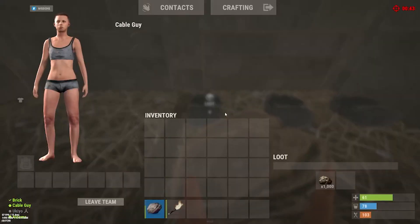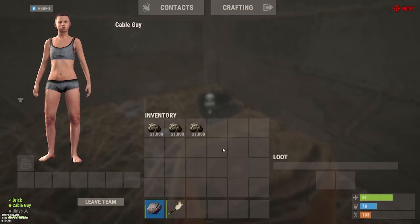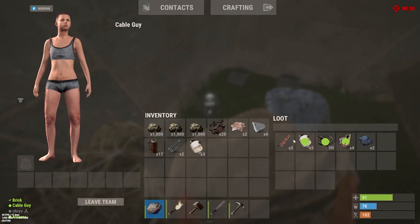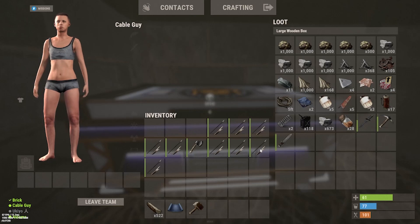Time for the next decoy trap base. The furnaces are broke, but each one of them had one thousand sulfur inside — we'll definitely take that, that's a profit. This is the full loot from this decoy trap base; not bad at all.